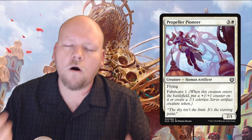Propeller Pioneer is a one white three generic mana 2/1 common Human Artificer with flying and fabricate 1. This card is awesome — it's either a four-mana 3/2 flyer (Snapping Drake rate — fine) or it's a 2/1 flyer that gives you a 1/1 that can chump block or attack alongside. Choice is good, fabricate is very powerful. Not necessarily first-pickable in limited, but always playable in your white limited deck. Very powerful because it gives you options and I'll always play it happily.